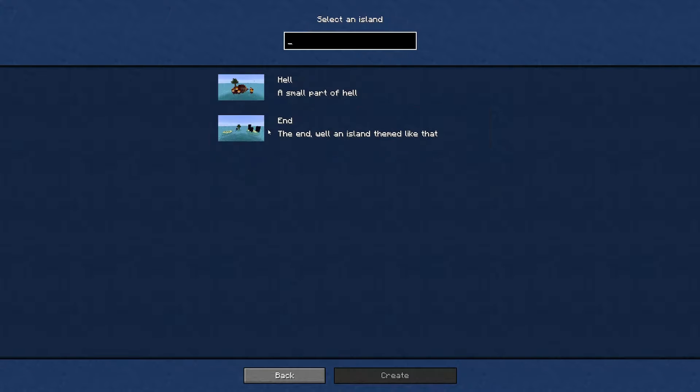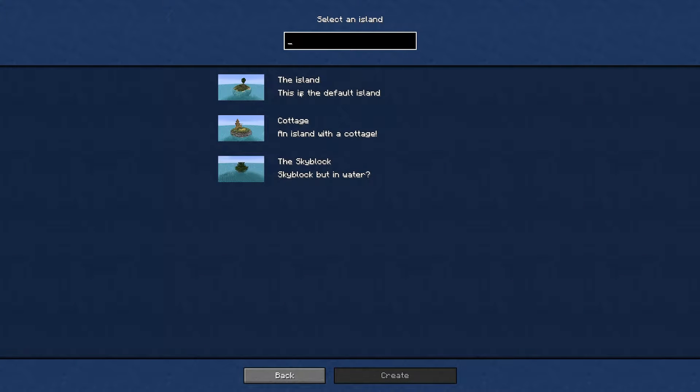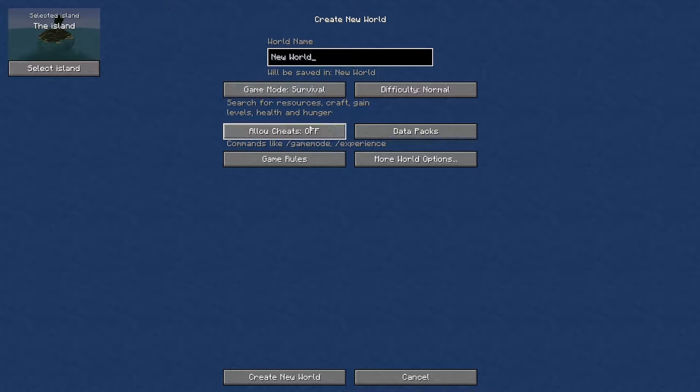Then we have some others made by different creators: the Hell option — basically the End, which is very much end themed — and Community, which is probably the easiest option. And then there's Globe, which actually starts underwater, which is kind of cool. But I think we're just going to go for the traditional Island, because we haven't really dabbled in this mod pack at all and we want to play through as the mod pack creator intended.